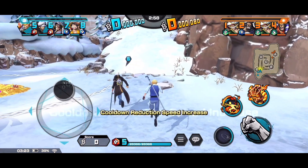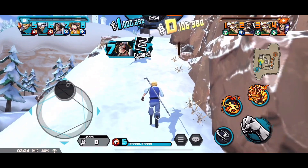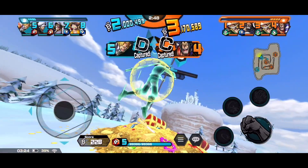Alright, so we start the match. We go for the second flag because I see that there is a defender, and I just want to let him cap the flag, so we go to flag D. We grab the D.